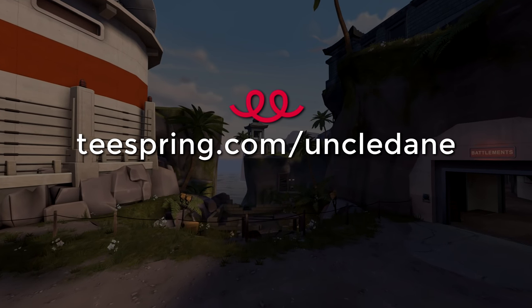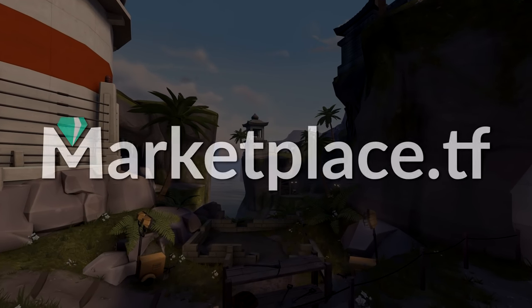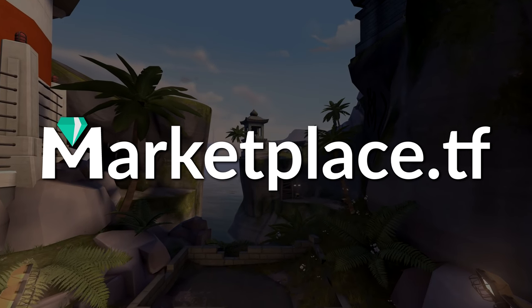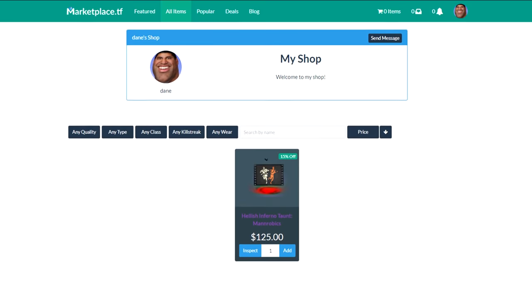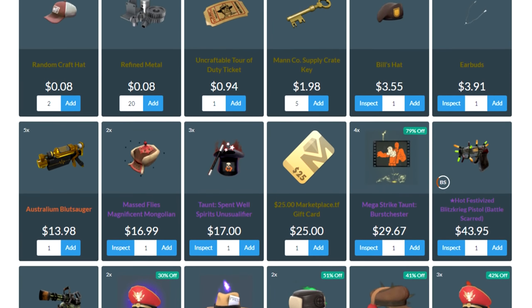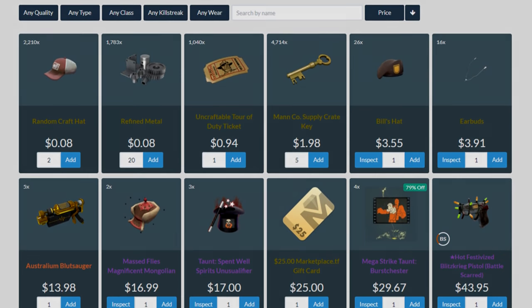I'm going to be adding a lot more designs to the shop over time, so keep a lookout for that. Also support my sponsor marketplace.tf — they sell pretty much any item for cheaper than the Steam Marketplace. And if you want to buy some keys, use the code UNCLE at checkout when you buy 10 of them to get another key for free.